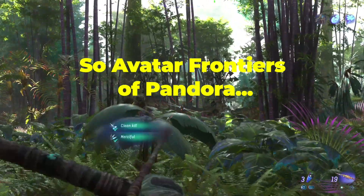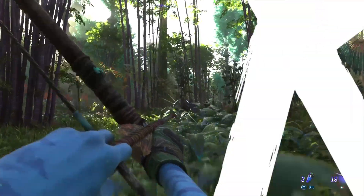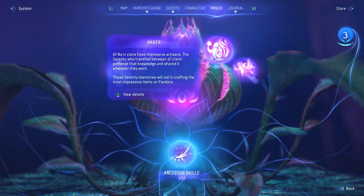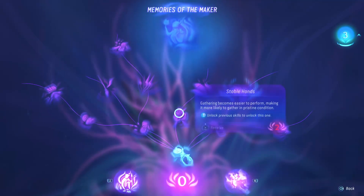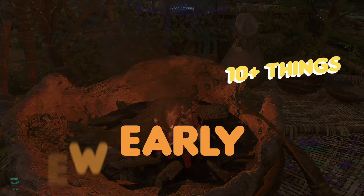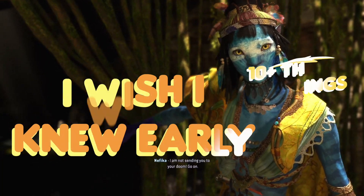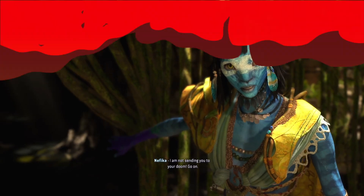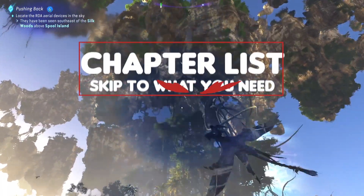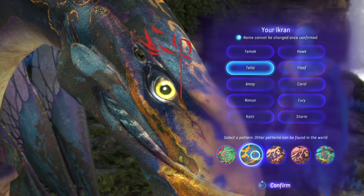Avatar Frontiers of Pandora is a massive brand new game from Ubisoft, and there are a lot of systems and mechanics that are easily missed and not really explained in detail. Here are 10 key tips you need to know in the early stages of the game. If you want to skip to a specific part of the guide, seek out the chapter list down below. Let's get into it.